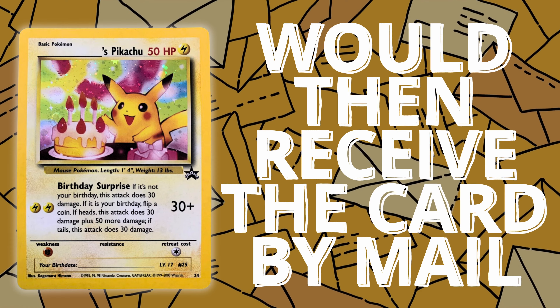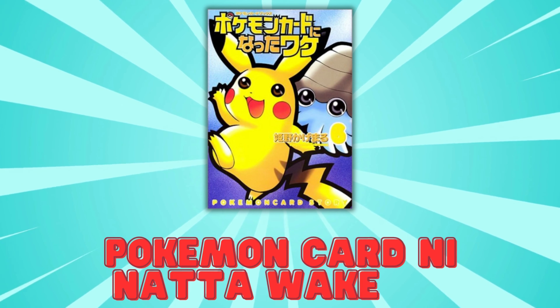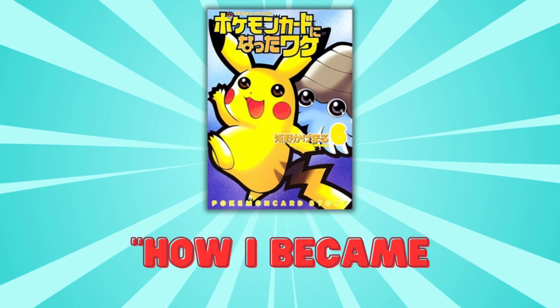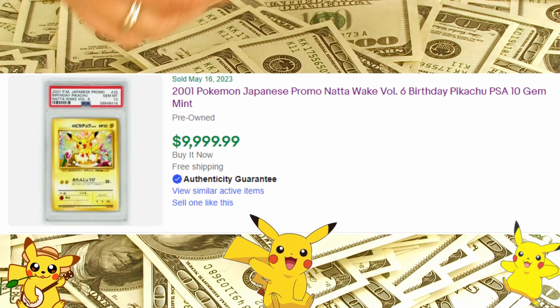This card was released as a Wizards of the Coast Black Star promo, illustrated by Kagamaru Himeno, and made available through a Pokémon League Create Your Own Card campaign. People were invited to fill out a blank TCG card template along with an accompanying illustration, which could be mailed to Wizards of the Coast, and fully completed entries would receive the card by mail. The Japanese variant, commonly referred to as the Not Awake Pikachu promo card, came inside Japanese comic book volume number 6. And folks, this card isn't cheap in good condition.